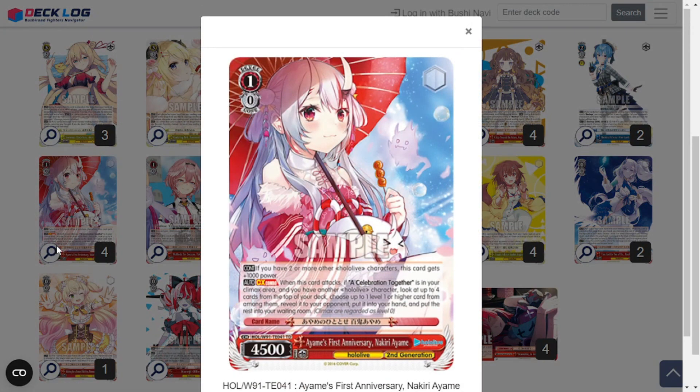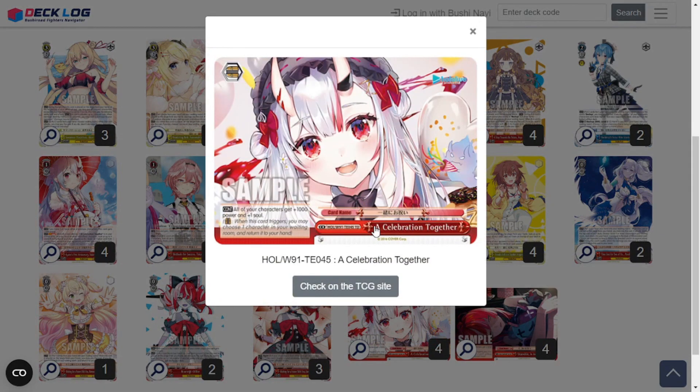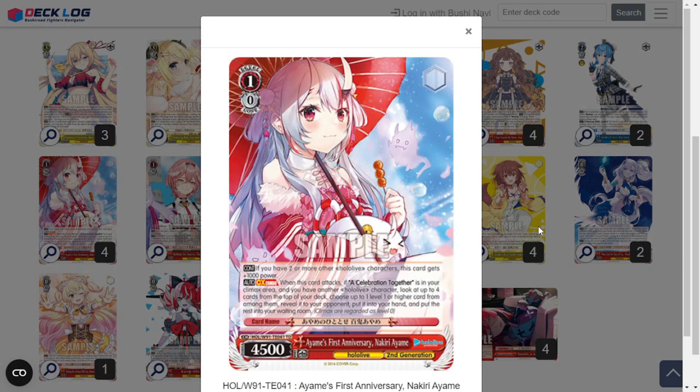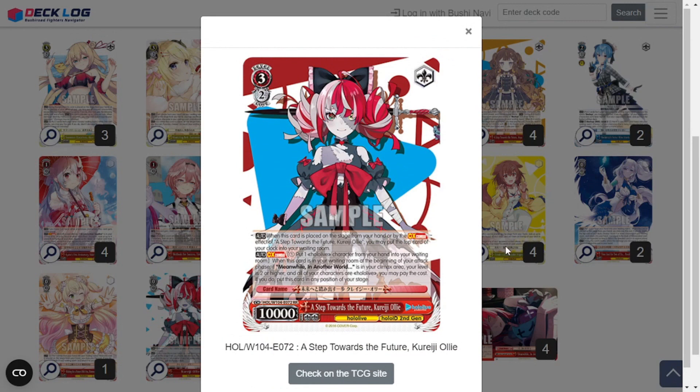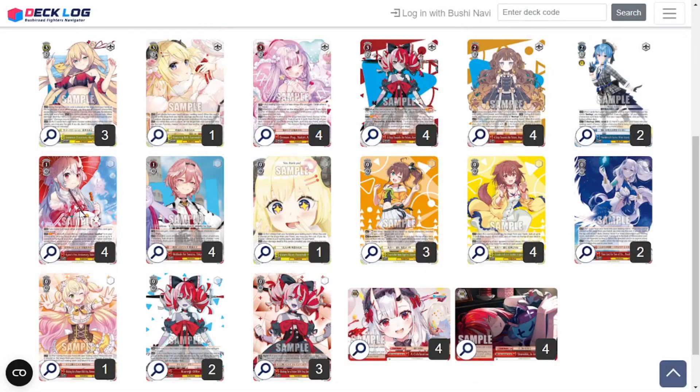The other climax combo of the deck is from the trial deck as well. Ayame's First Anniversary Nakiri Ayame is a 1-0-4500. If you have two or more other Hololive characters, this gets 1,000 power — a constant easy 5,500. On attack, if A Celebration Together — the 1K1 salvage trigger — is in your climax area and you have another Hololive character, look at up to four cards from the top of your deck, choose up to one level one or higher card, reveal it, and put it into your hand. The rest go to your waiting room. The mentality here is that you can mill a whole bunch to set up your waiting room and make certain you mill off the Ollies to get the combo off, whether at level two or when you blow up the world at level three.